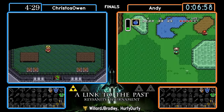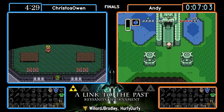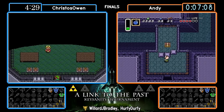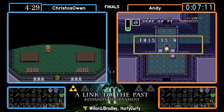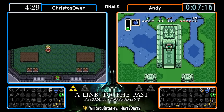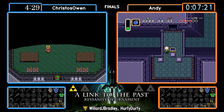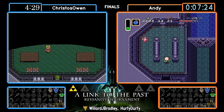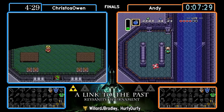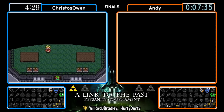Andy making his way down to the south shore — gonna check what he can find in the dam, then in the drained area outside, then most likely make his way over to mini moldorm cave. These mini moldorm arms can be quite trolly sometimes. Oh, there's the desert palace small key. You toss a bomb and you're like 'run into this bomb please,' and they just don't — especially without any other form of fire power, you gotta rely on those bombs.